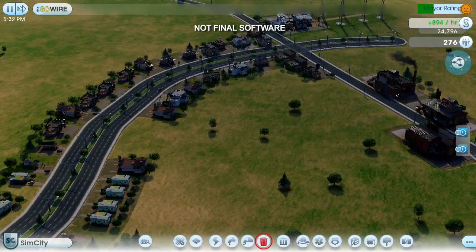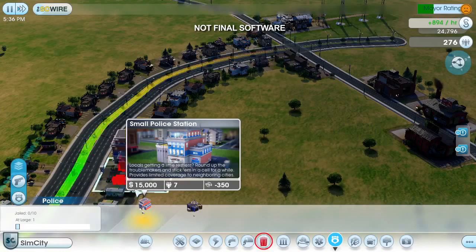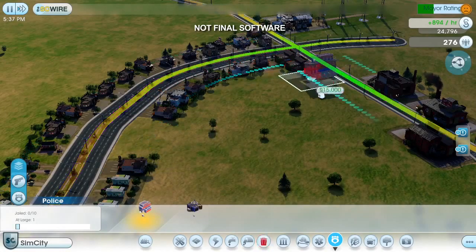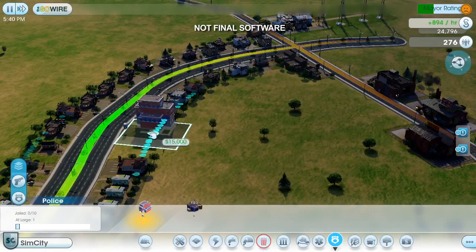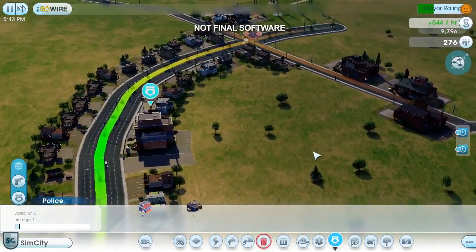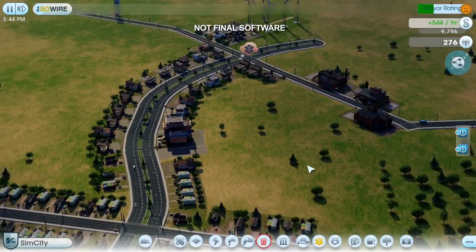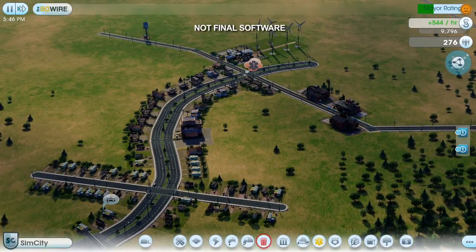I also need to keep my city safe, and my casinos are going to attract a lot of criminals. I could wait until the crime becomes a problem, but it's usually smarter to be prepared ahead of time. Notice that the data layer is showing a green overlay on the streets that are more likely to be patrolled. Crime problems tend to occur in commercial areas, so I'll put my police station over here. I now have all my basic services in place, and I'm generating a fair amount of money in taxes too.